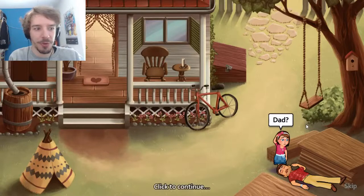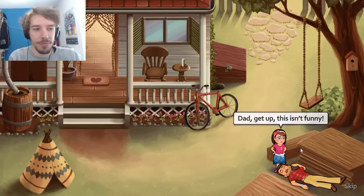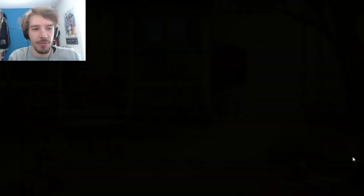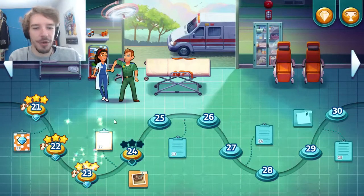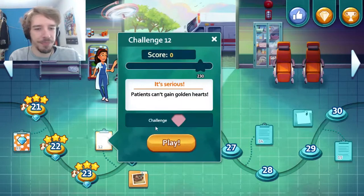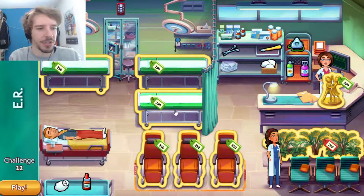Oh my. You didn't think this entire room was going to be all happiness and sunshine, did you? But first — challenge level 12. It's serious. Patients can't gain golden hearts. Deal with that.